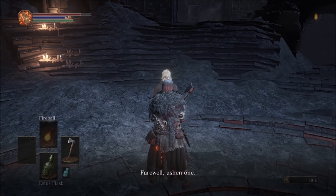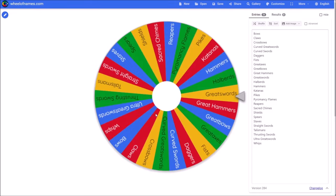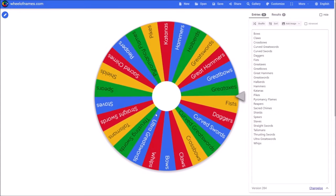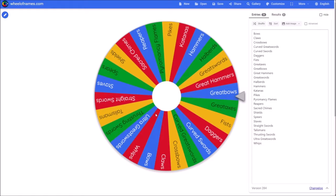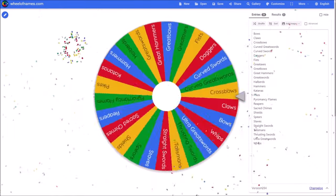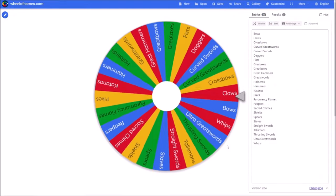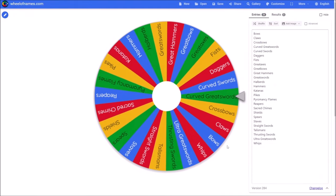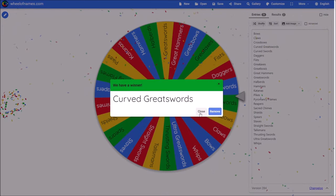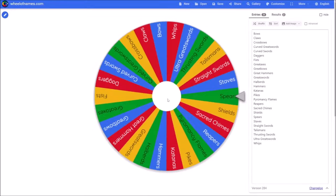Next, it's time to spin the wheel. You can see just how many weapon classes are on this wheel — everything but torches, which I completely forgot about. It tried to give me great bows, and funnily enough, this wasn't the first time this happened. Before recording this spin, it actually tried to give me great bows too. It took a couple spins, but eventually I finally got a reasonable roll that can be found even in the High Wall: a symbol spear.